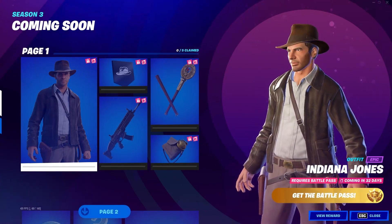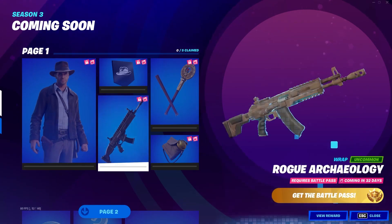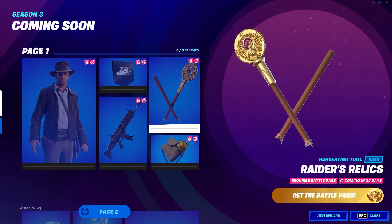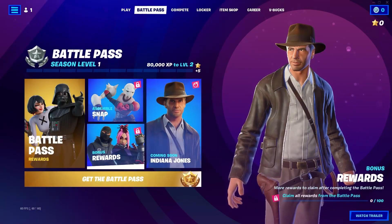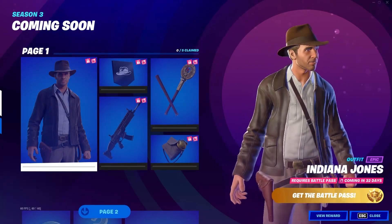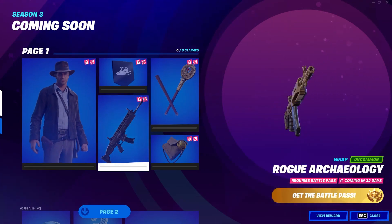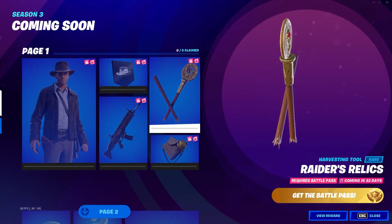What you actually get with this is the Indiana Jones skin obviously, a hat logo, and a wrap — it doesn't really show what it looks like but it looks like a normal wrap. Then there's a pickaxe which absolutely looks insane. Indiana Jones is all themed around the movies, kind of indie and back-in-the-past themed. From the image the harvesting tool does look pretty cool.